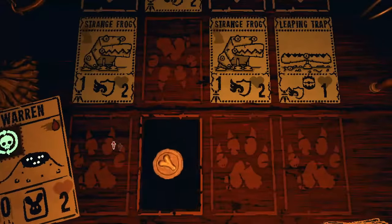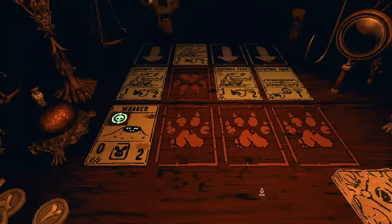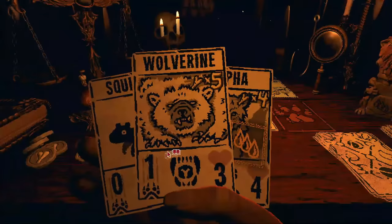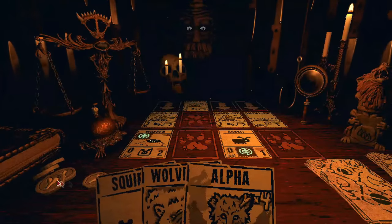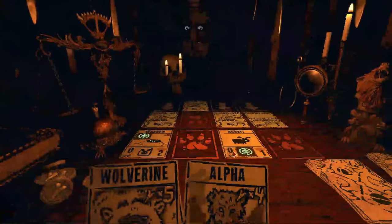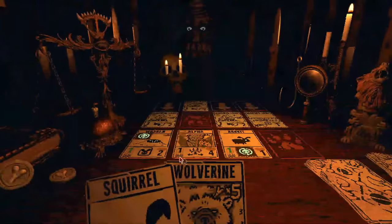There it is — Unkillable Warren. Pretty nice. Summon that, and now we just get to do whatever the heck we want. So normally this is it unless you can sacrifice more stuff, which is why two bloods are gonna be especially useful for this kind of starter deck. Of course I drew Wolverine, so so much for that. But they are unkillable, so I don't really have to worry about anything.